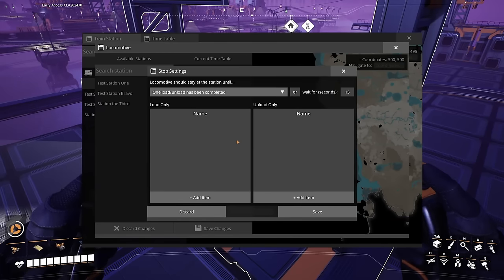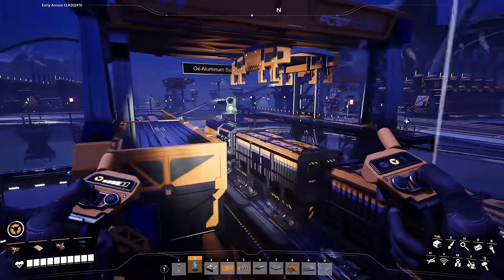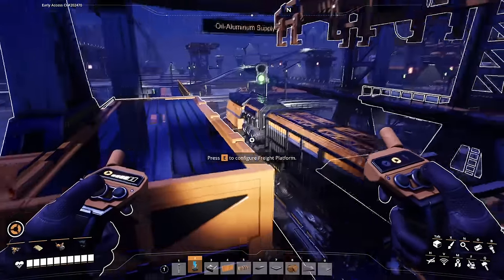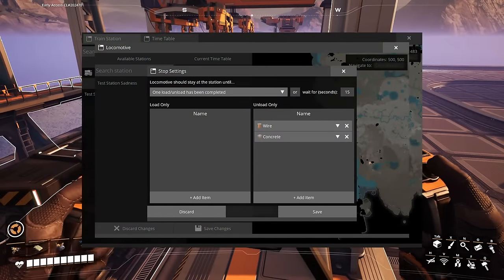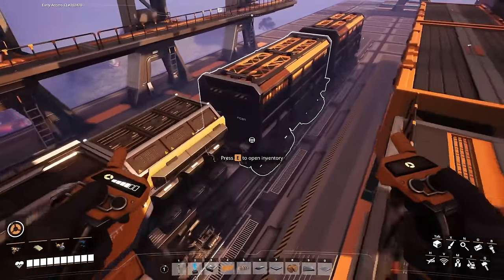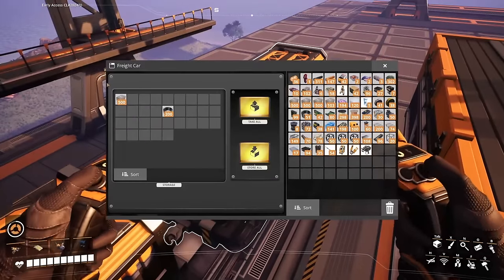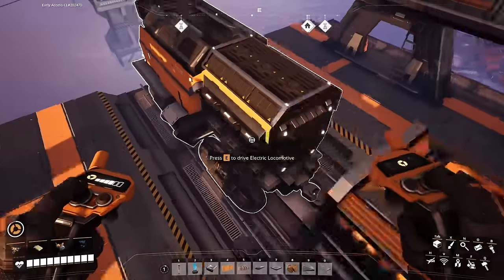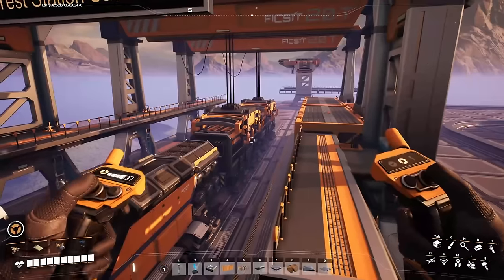Below that you'll see two boxes — one says 'load only' and the other says 'unload only' — where you can specify what resources your train line should load or unload at a specific station. By default, freight cars in a train line that stop at a freight platform will automatically load or unload all resources. By specifying items in this menu, you can load and unload only those selected resources across all freight cars in a train line — even if they're mixed with another resource in a single freight car.